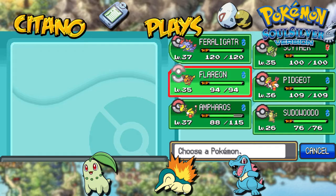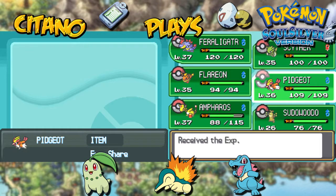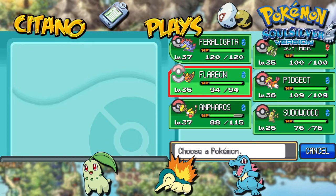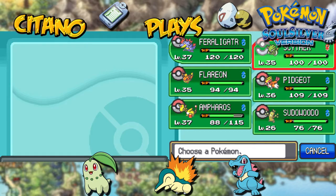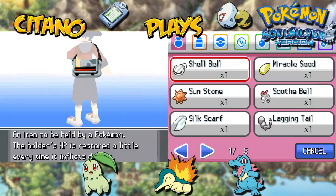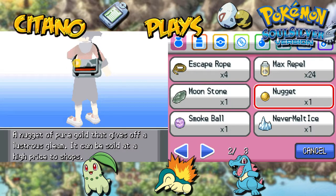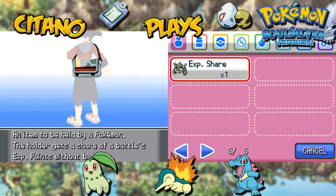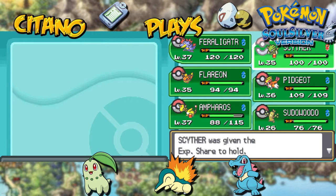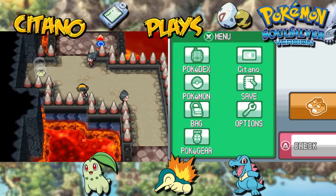Should we give Pidgeot some more power now, or should we maybe give the Experience Share to someone else? I think we'll do that — let's take away the Experience Share from Pidgeot and give it to someone else instead. I'm actually gonna give it to Scyther, who will eventually become Scizor in the future. I'll give the Experience Share now to Scyther and have him get some XP instead as we move on.